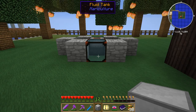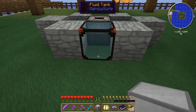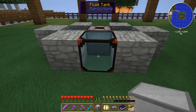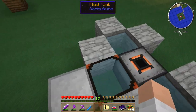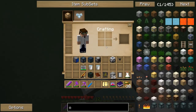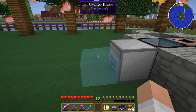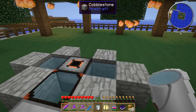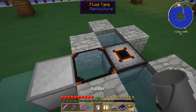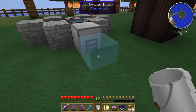Now a sluice will either take fluid and put it in a tank, or remove fluid from a tank and put it in the world. So if I put it down like that — see, there we go — now it's taking the water out of that tank and putting a water block in the world. That's interesting that it doesn't flow. That's kind of cool, it's not messing everything up.